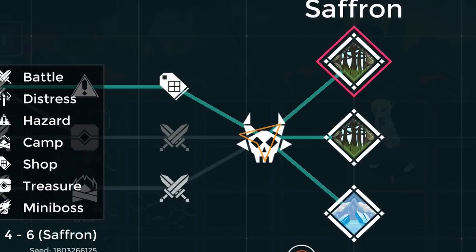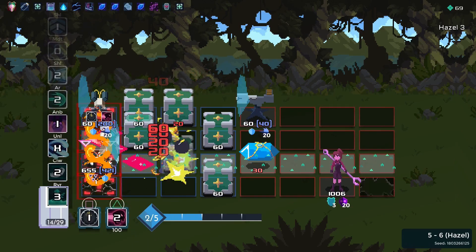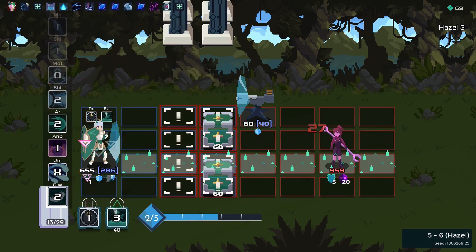And yet, the last 3 zones of the run don't happen to pose much of a challenge for me. The next boss, Hazel, only tickles me for 100 damage, because at this point I have too much shield for her to penetrate my actual health.